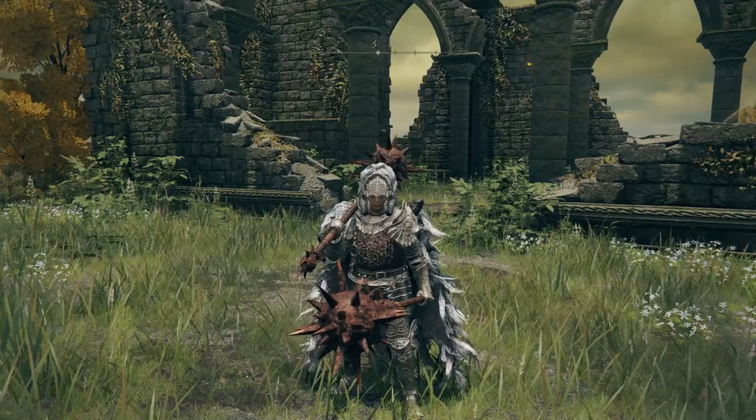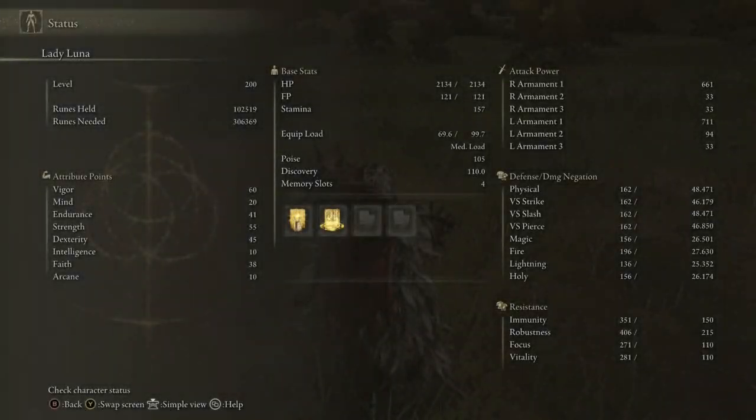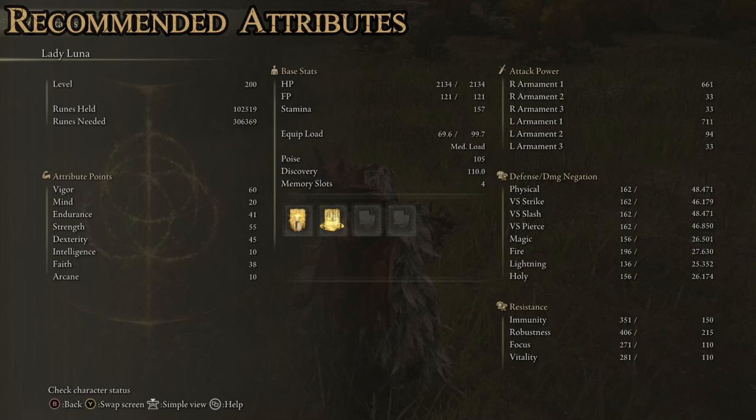Let's start with the stat recommendations for this build. We're at level 200 and the attribute points are just like you see them here. We've got Vigor at 60 - since this is a tanky build based on damage negation and healing, it's important to have Vigor a little bit higher than I normally put it. Mind is at 20 because we are going to be using a significant amount of casting and I don't like having to pop my cerulean tears that often. Endurance is at 41, which is really high, but I needed it exactly that high to get medium load with this specific build.